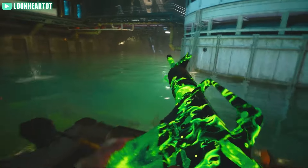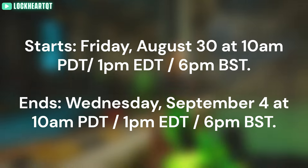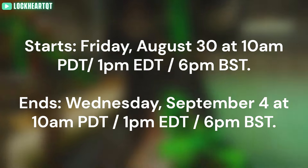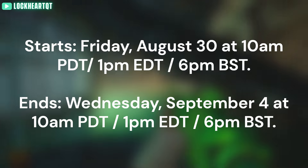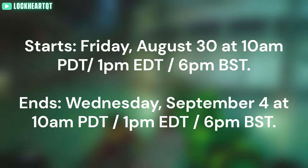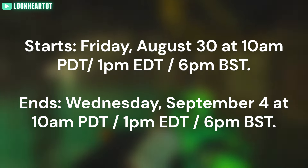The Black Ops 6 beta early access time will be on screen right now. It will be Friday, August 30th from 10am Pacific Time, 1pm Eastern Standard Time, and 6pm British Standard Time, and then ends on Wednesday, September 4th at pretty much the exact same time. So you'll have a few days to play the beta, and obviously the open beta then continues after that.